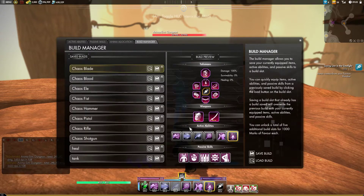Rounding out the build, I am using Blessing of Octet for extra chances of getting Paradoxes, but this is probably the weakest passive. If you've got another passive you like, slot it out for this one.